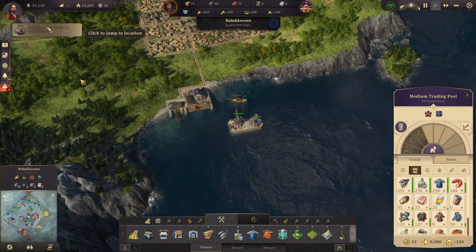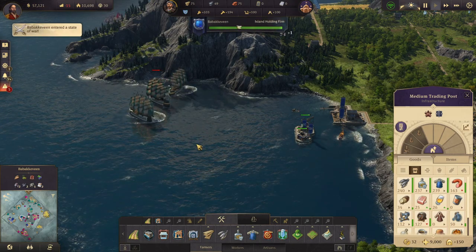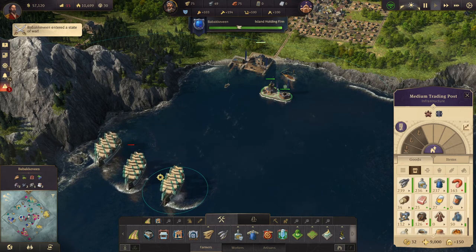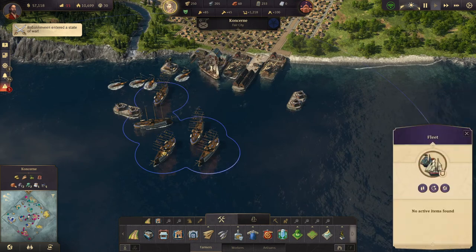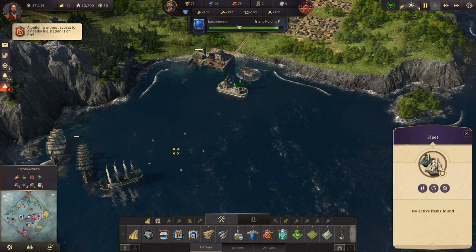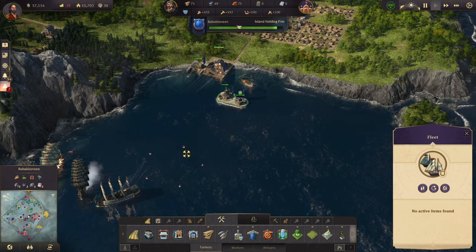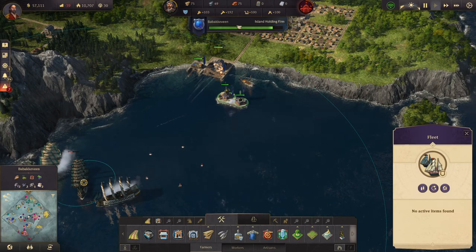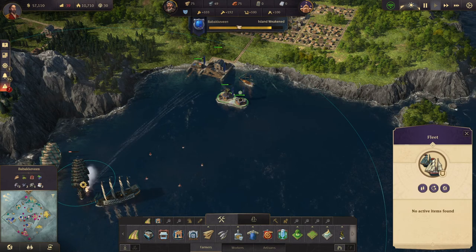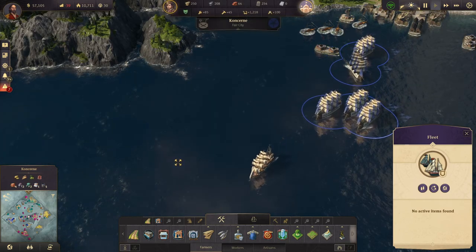Your harbor is under attack. Your island is under attack. I think we're okay, but I'm not sure. Let's get up here. That ship of the line is going down for sure, and our ships of the line are on the way up there.